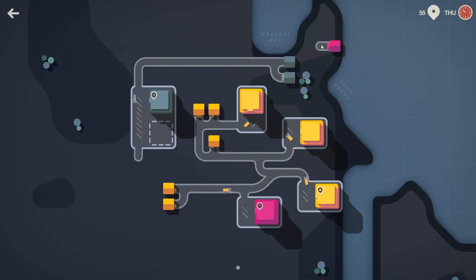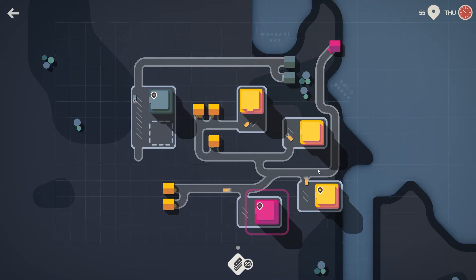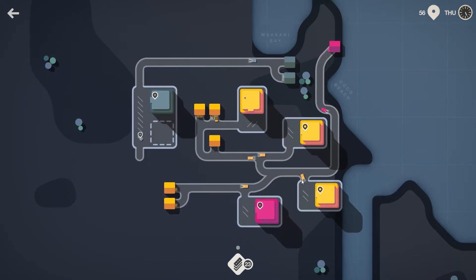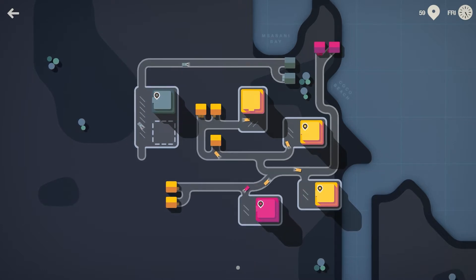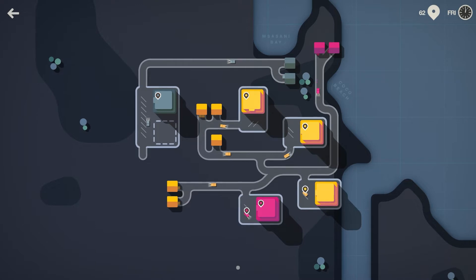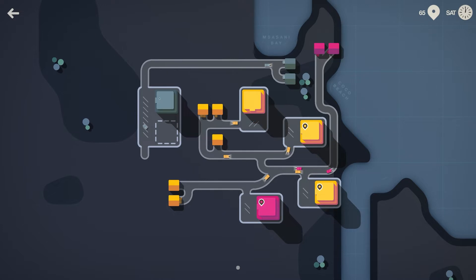This is where it starts to get complicated. Pink is way over here. There are 33 road pieces, one bridge, and one roundabout. I think for now I might just run it down and along here and connect it there — it's not great, but I think it will do the job. So yellow and pink are intermingling a little bit, but it shouldn't cause too many traffic issues, at least not for the time being.